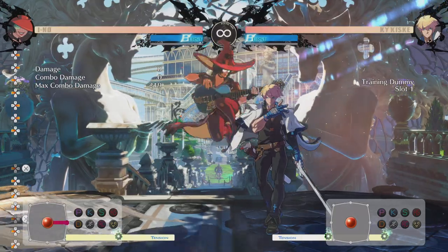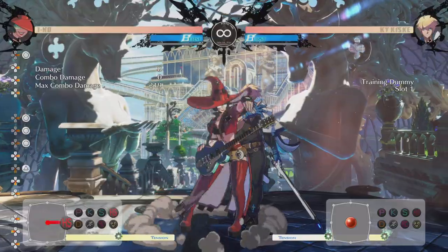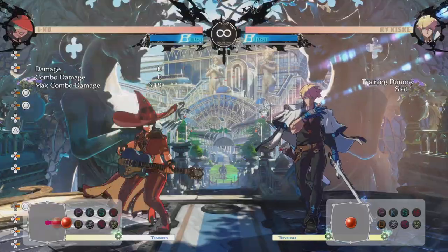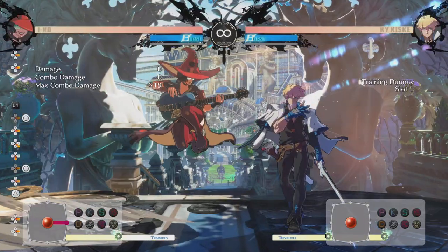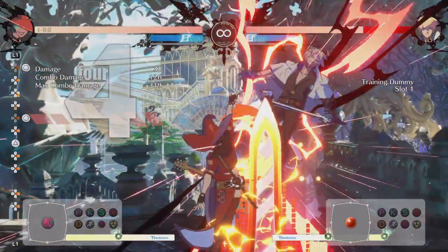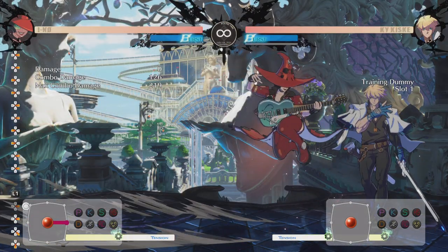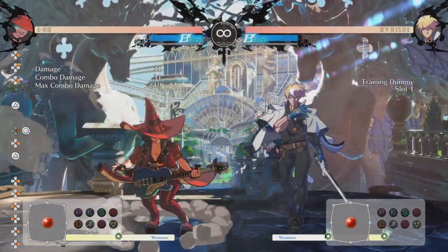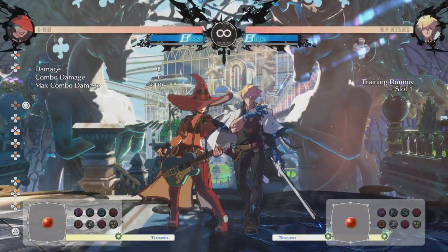For the next combo, a little bit more tricky. This is a combo that you can only get off of your 6H. So an example of something you can do is your slash into 6H, then you go into your heavy slash version of Stroke the Big Tree, Roman cancel it. Then you have to dash up just a little bit because she flies in the air, so you just do a micro dash, and then you do slash, slash. And then jump cancel it and do heavy slash into her sideways dive kick heavy slash, and it'll look like this - a little dash, and then into the sideways dive kick.